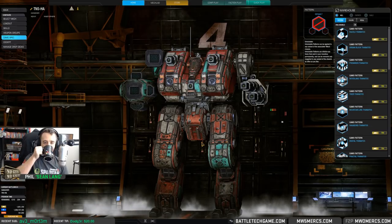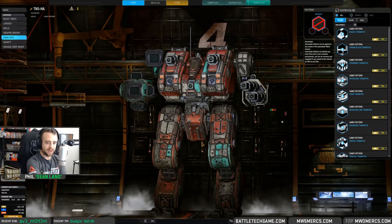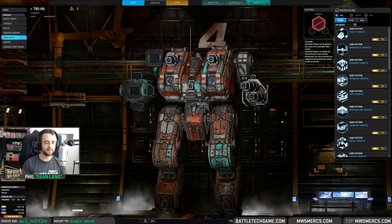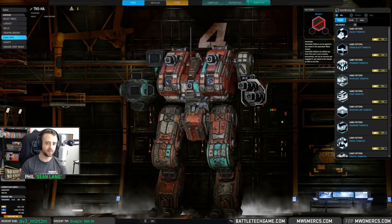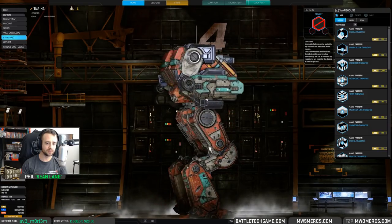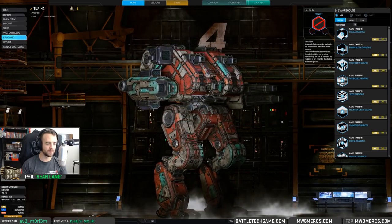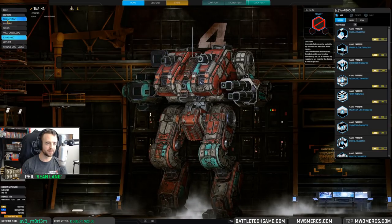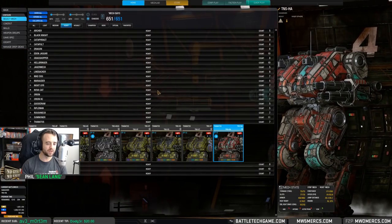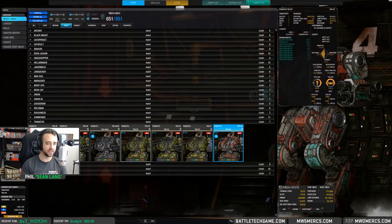I'm actually extremely excited about this mech. I love the Inner Sphere mech. It's my weight class — 75 tons, it's got ECM, it's got jump jets. The hit boxes, the left and right torso — don't know how that's going to play out, but I'm excited. A 75-ton Inner Sphere mech with some interesting capabilities.